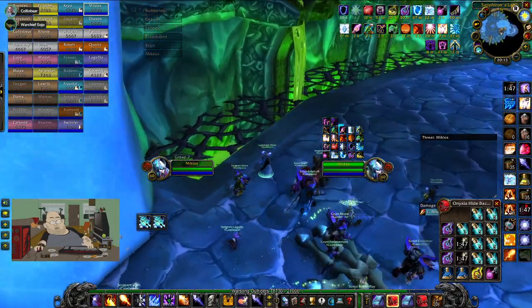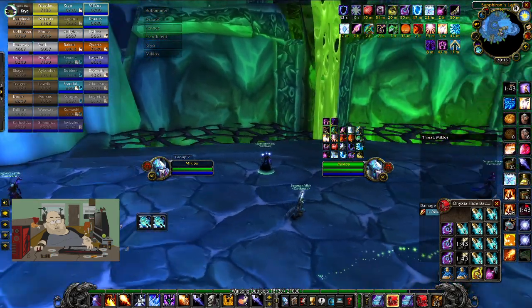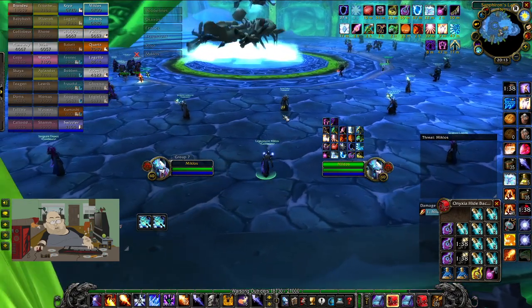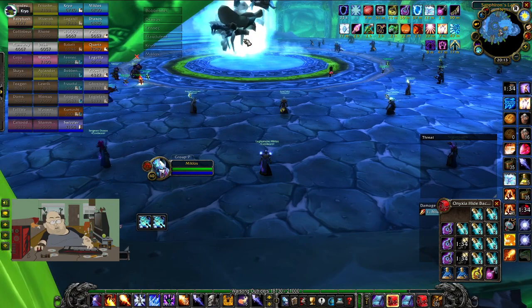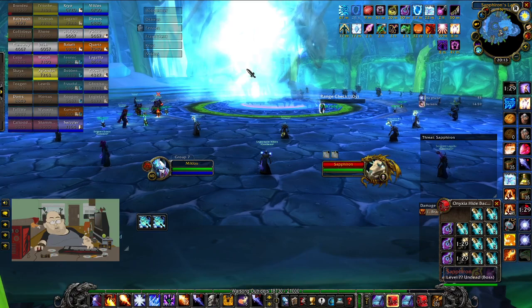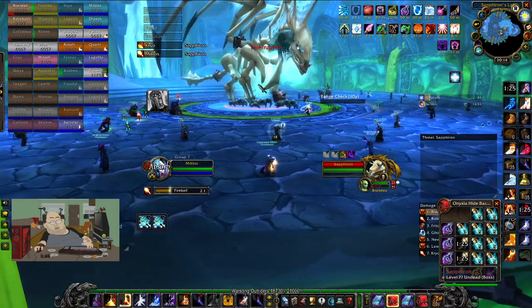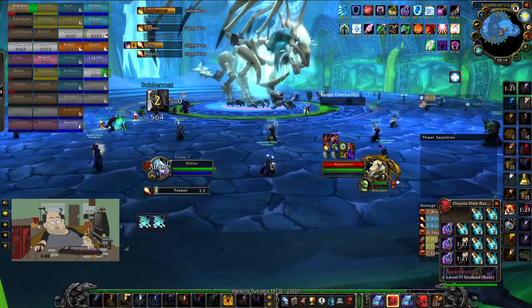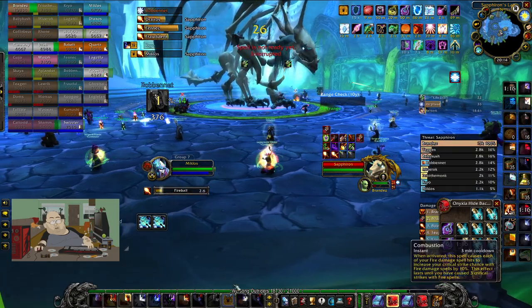Shamans, make sure you get your frost resistance totems down. Give Brand time at the start — range stay at 10. There's plenty of room. Group up in the beginning boys. Wait for it, wait.